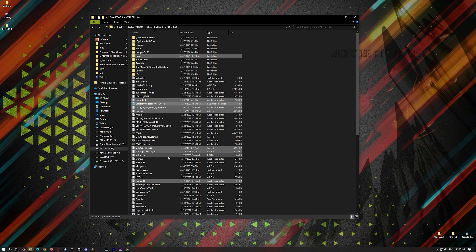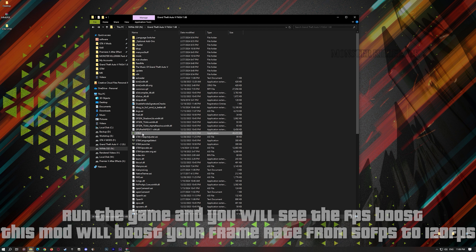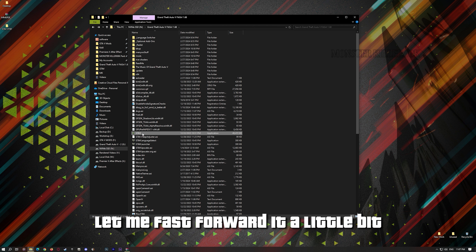Now let's install the FSR 3 mod. In this video, I'm using the Fit Girl version. The download link can be found in the description. Drag and drop all these files into your game directory.